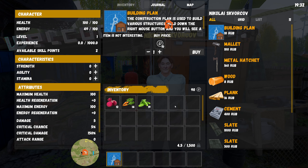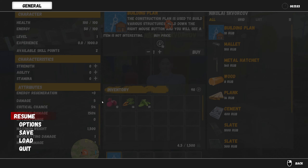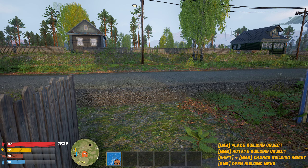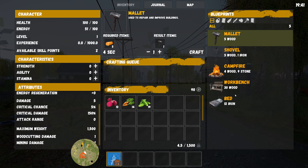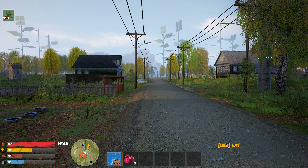Oh, I bought a building plan — 'can be used in the hotbar, the construction plan is used to build various structures, hold down the right mouse button.' I can probably buy more materials. Let me find my money. The interface went away. Build object, rotate, change building height, open menu — great.